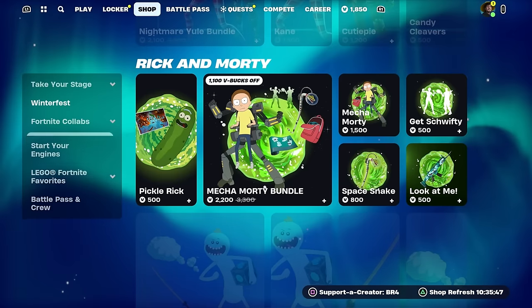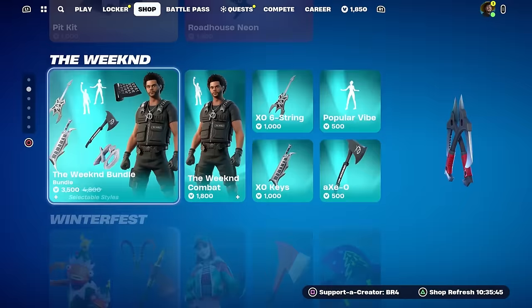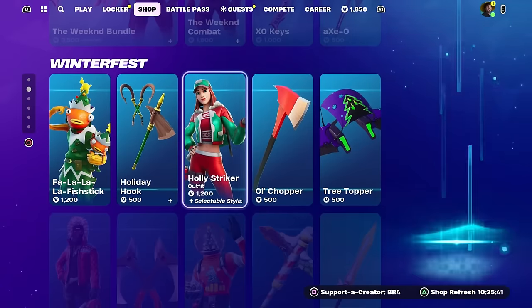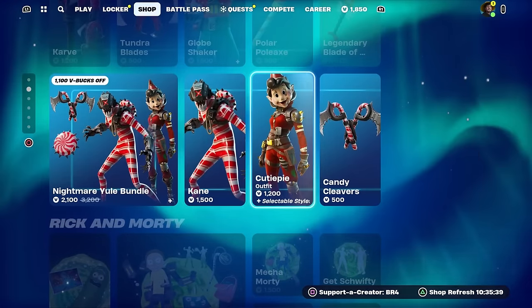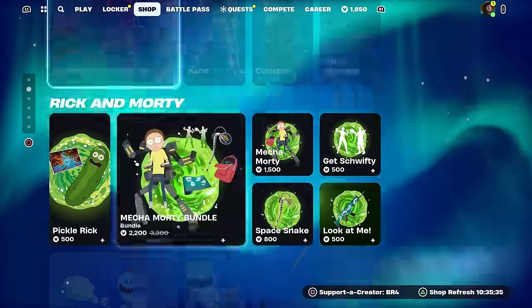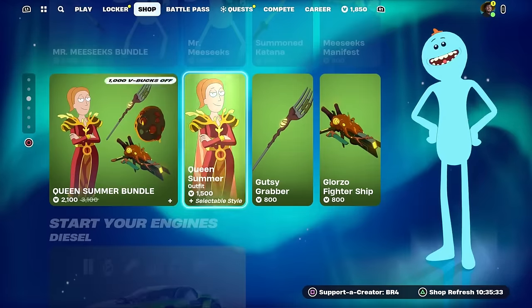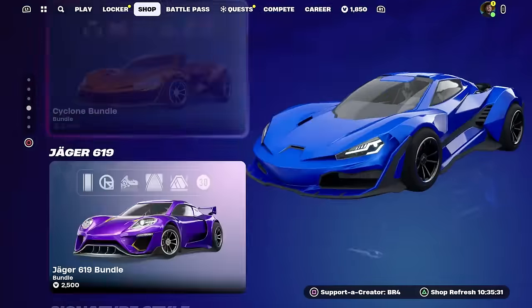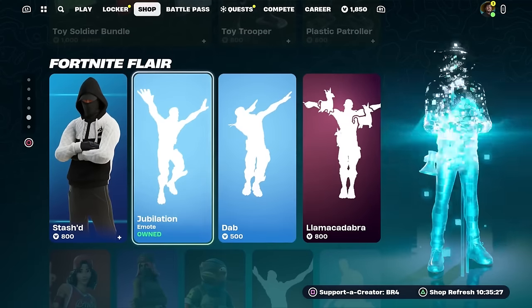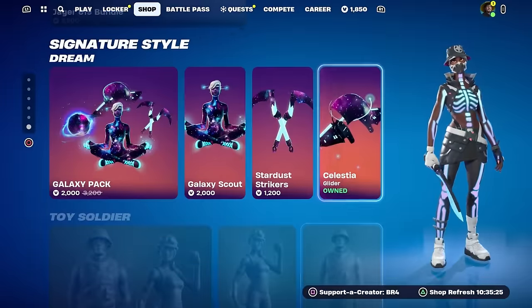Real quick, I would like to let you guys know that I do give my subscribers free skins and whatever they want from the Fortnite item shop, including the Chapter 5 battle pass. If you would like the chance to get a free gift from me in Fortnite, just subscribe with notifications on, like the video, and then leave a comment with your Epic Games username so I can add you and send you a free gift.